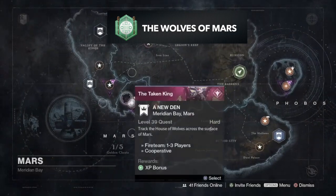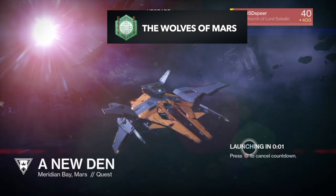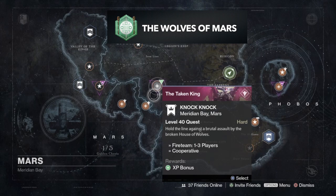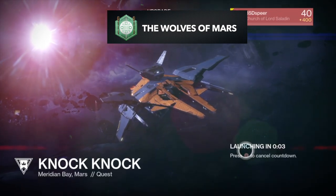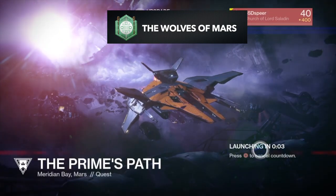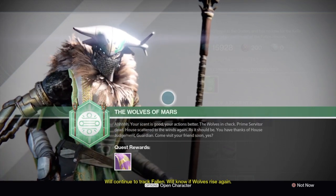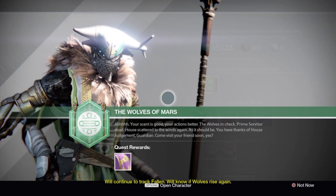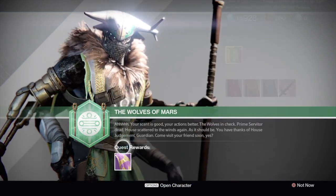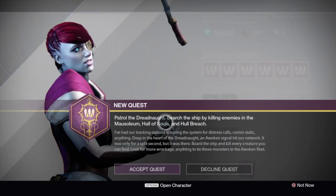From here the quest steps get a lot easier. Once you turn that quest step in, you'll get a series of new story missions on Mars to complete: 'A New Den,' 'Knock Knock,' and the final quest step 'Prime's Path.' Once you complete these three story missions, you can complete the Wolves of Mars and continue on to the third quest step you need, which is Lost and Found.